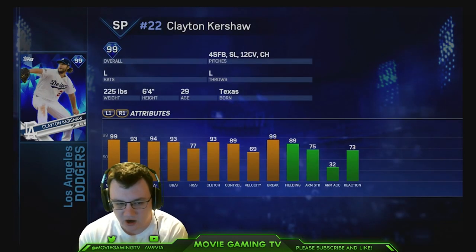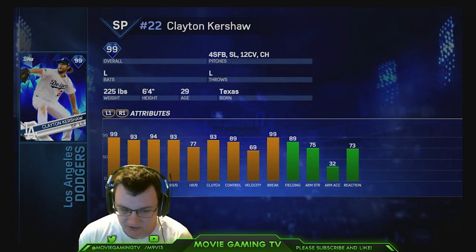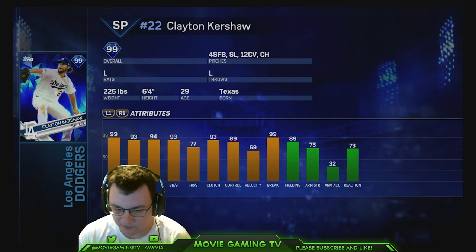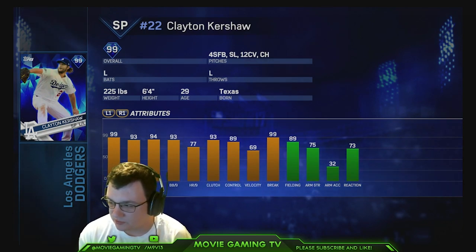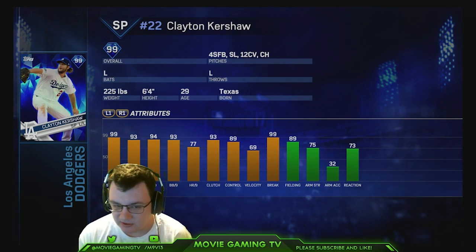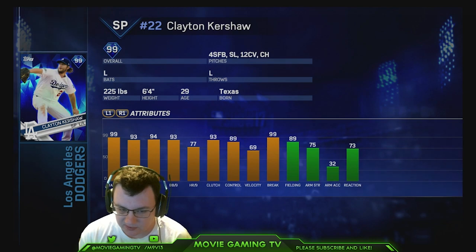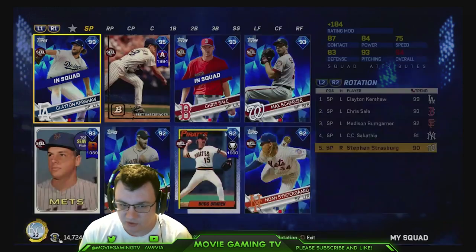Let's take a look at Kershaw's card. The most important pitcher stats are H per nine and K per nine — extremely important, by far the two most important. BB per nine and control are very important. Velocity and break are very important. Home runs per nine and clutch are not very important — that just gives a little PCI boost here and there, and HR per nine is more of a stat the computer uses. You want pitchers with good H per nine, good K per nine, good velocity, good break, and I like pitchers with good BB per nine and control because I want to get green throws and spot my pitches very well.